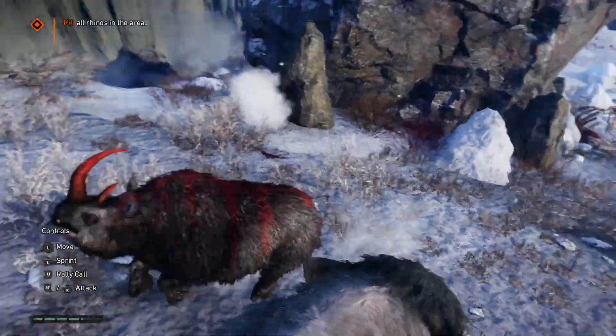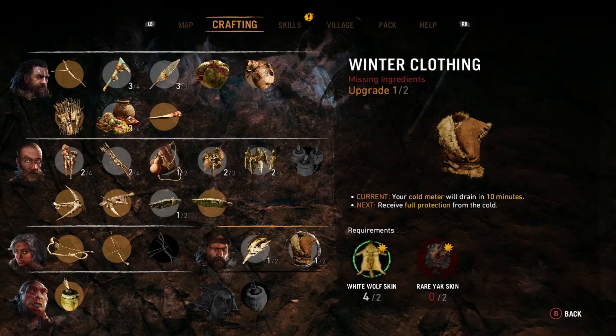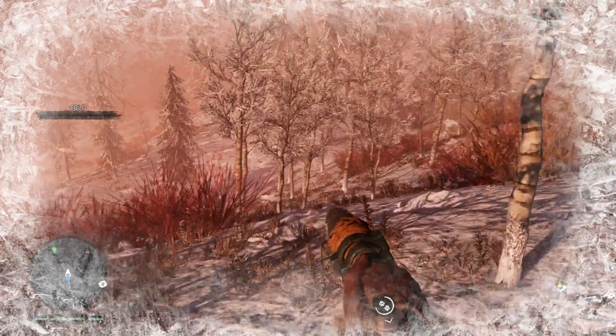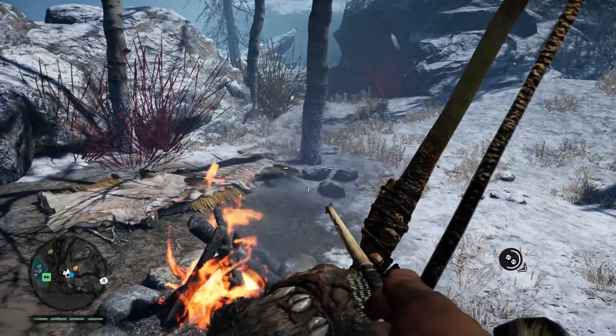The last Ice Age was over by this point, but some areas Takkar will explore are still a little chilly and he doesn't cope well in the cold. You'll have to craft winter clothes to help increase the time he can spend in the colder areas of the map. Should the cold meter reach zero, he'll turn into an ice cube. Another way to stop the meter going down is to top up your temperature next to fires, but as previously mentioned, don't get too close.